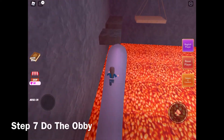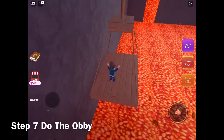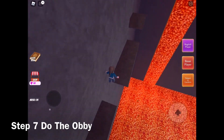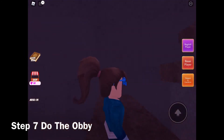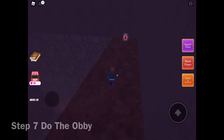The next thing to do is the parkour, or you can call it the obby. This is where being tiny comes in. If you would have done that with normal size, it would have never worked. Also, be careful with the obstacles — some are a little tricky.